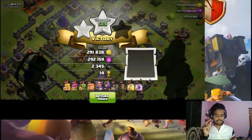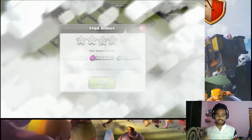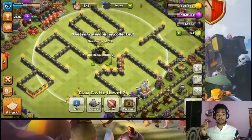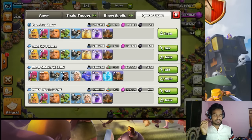We get 3000 elixir and 2300 dark elixir in our pocket from the warden. We got the star bonus — 2 lakh gold and 2 lakh elixir. So total we have got 5 lakh gold, 5 lakh elixir, and around 3000-something dark elixir. Great! Now we will train one more time.